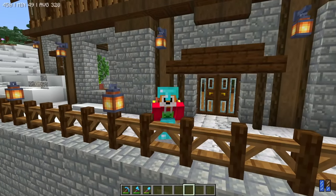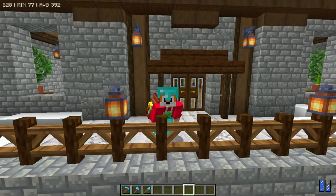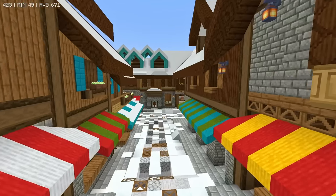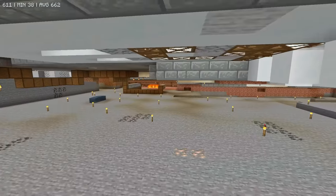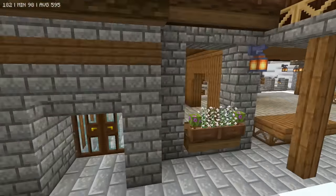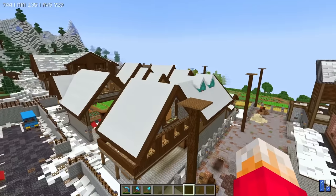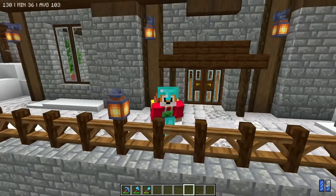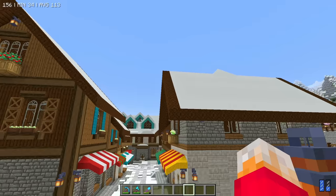So that just leaves the Create mod, which I have now removed. And as you can see, my frames per second have massively increased — we're up to 500-ish — but all of the stuff is gone. It kind of looks a little bit empty without all that, but boy, does it feel a lot smoother. The final test is to remove all of the Create add-ons, apart from Create itself.